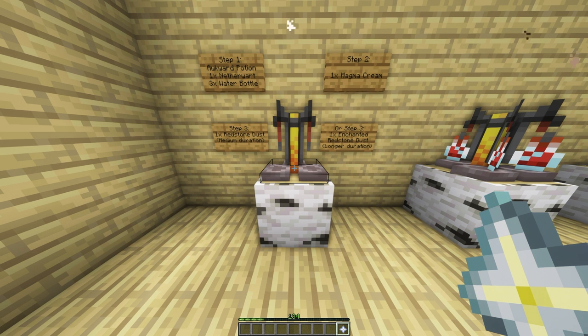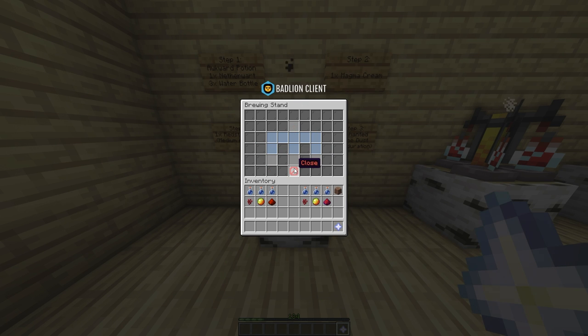Place your brewing stand on your island. If you break it, it won't show up in your inventory again, so be careful. We start with making an awkward potion with one nether wart and three bottles of water.